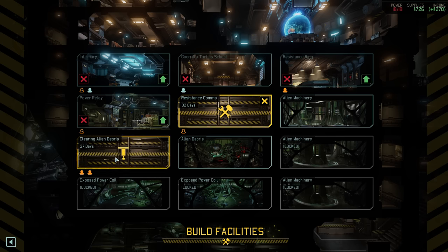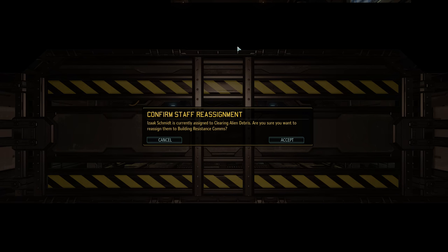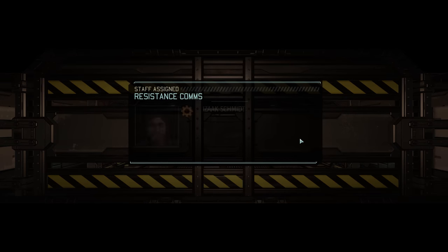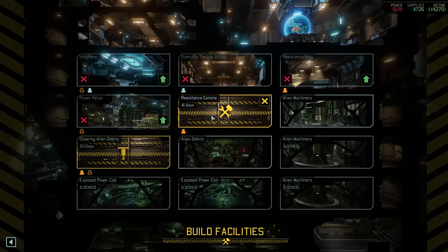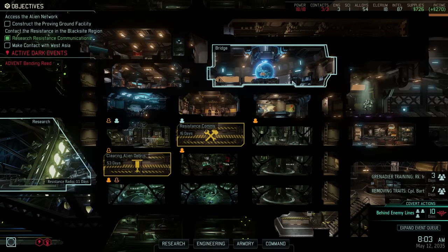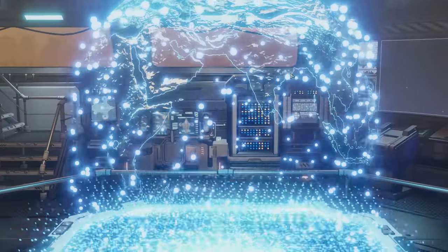Because we want to have it built as quickly as possible, let's move over one of the engineers from our dig site. Dr. Isaac Schmidt will now support the construction of the Resistance Comms, while Baron FinH will continue to clear out alien debris. We are currently in the process of scanning for intel, and there is no reason not to continue to do that.